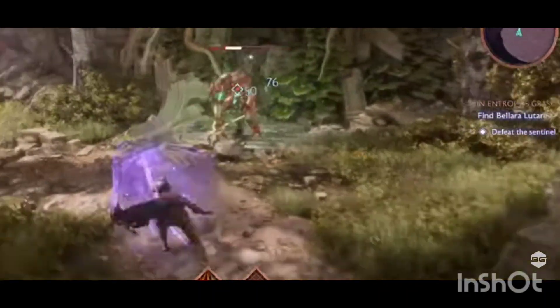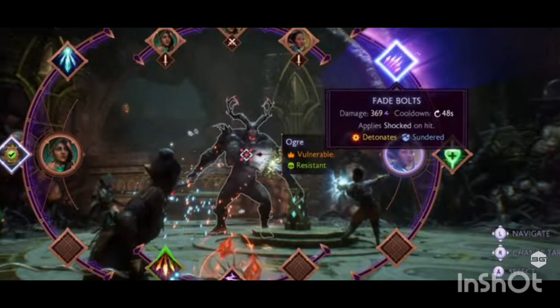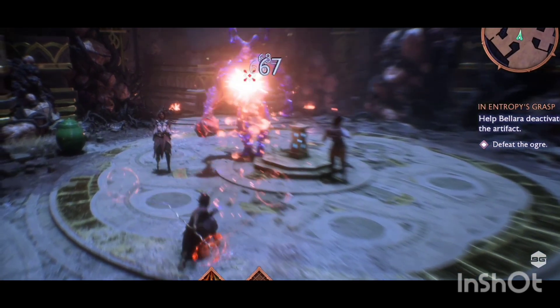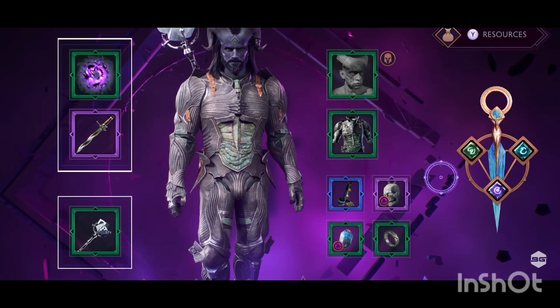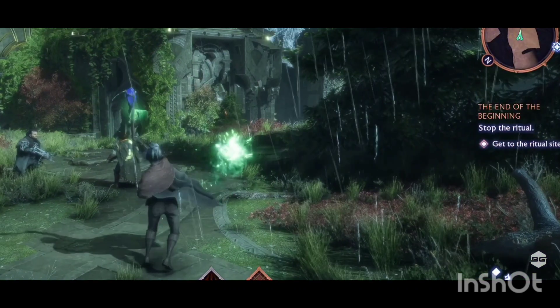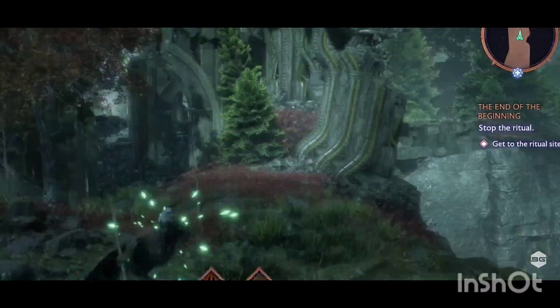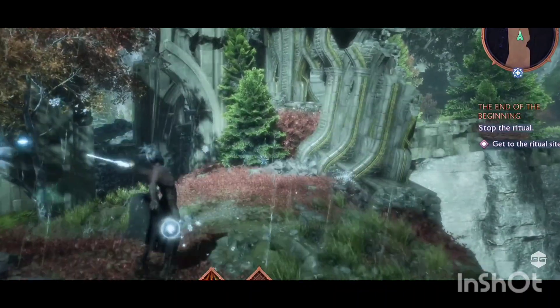Hey everybody, it is your sensei. I am back with another video, and this time it's Dragon Age: Veilguard. We're going to talk about the three classes in the game — the mage, the rogue, and the warrior — and their specializations, what makes them unique from one another, and which one you might want to choose for your play style. Do not forget to hit the like button and subscribe.